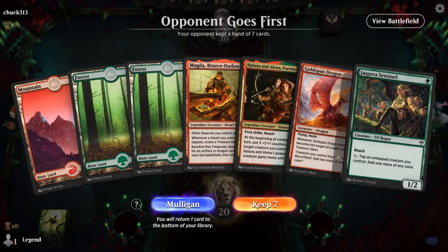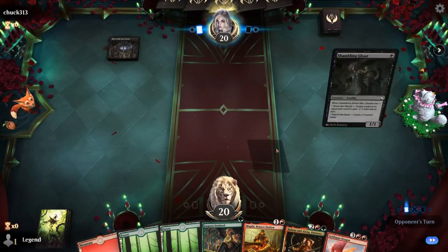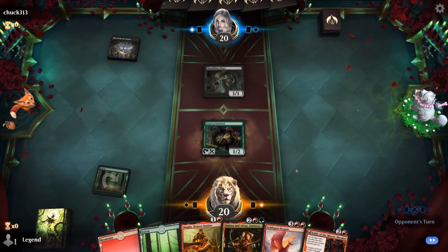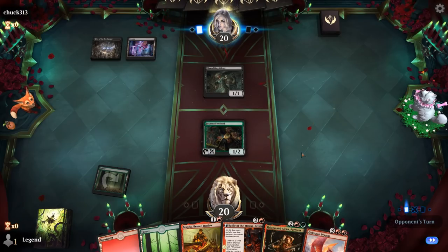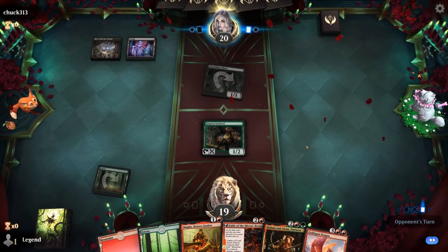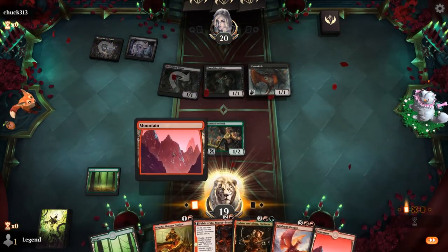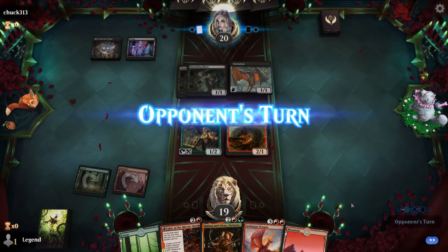We're on the draw with the Sentinel plus Magda start, keeping into Partners and Goldspan Dragons. Turn one Ghast could potentially take out Magda, probably not blocking with Sentinel either. Opponent is mono-black — they might have a Deadly Dispute. They get in for one first. Just another Shambling Ghast and Eye Twitch. Don't have another two-drop, so just play Magda and pass — Sentinel can potentially still block the Eye Twitch.